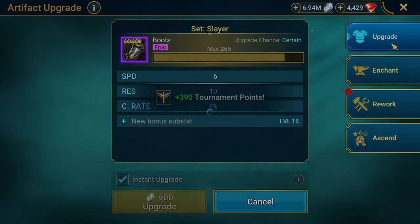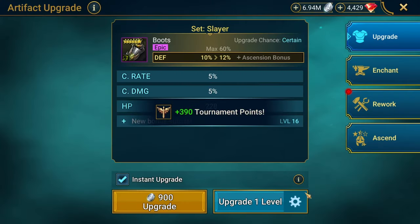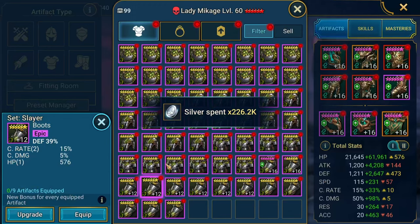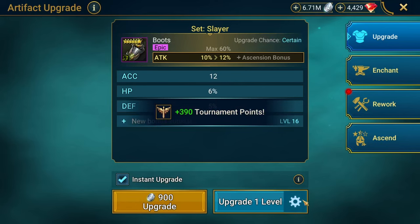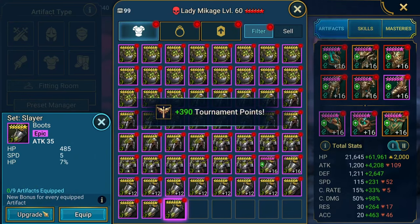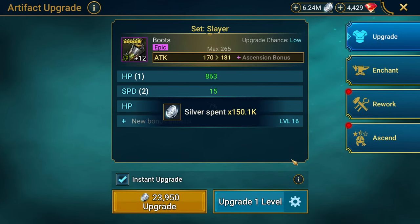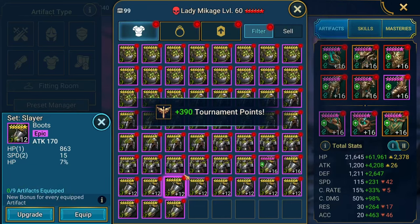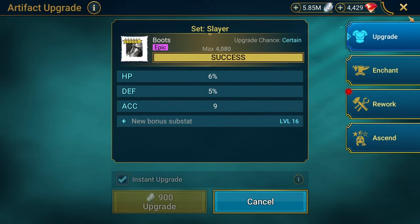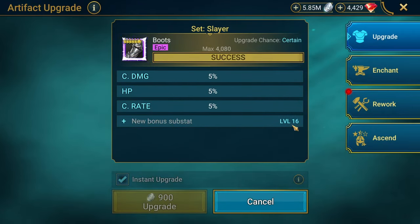Defense a lot of flats. Defense percent, crit rate crit damage, low end there. Boots — you know what sucks? You have to buy the pass to get accessories. I don't think you can forge accessories, so you can't get a nine-piece set unless you're paying for it. Which is crummy — it's a crummy situation to be in.